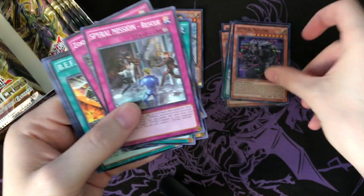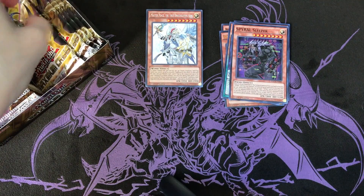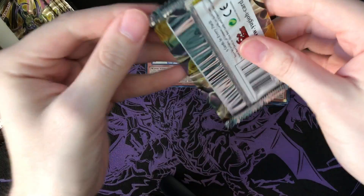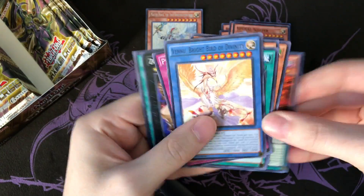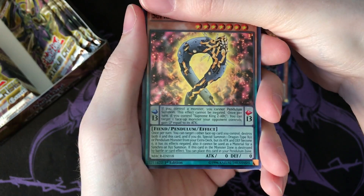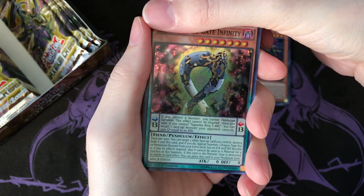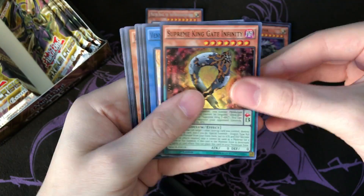We got Spiral Sleeper - not the best Spiral card. I think Fully Armed is probably like the best card in this set for Spiral, but there's still a chance we could pull one of those. We've only pulled two ultras so far. Supreme King again - look, this looks completely like a DDD monster if you didn't see the name.